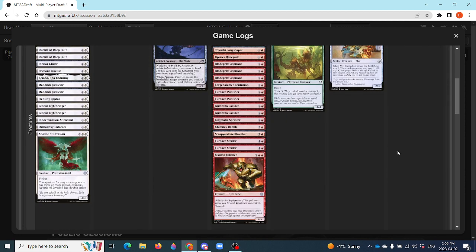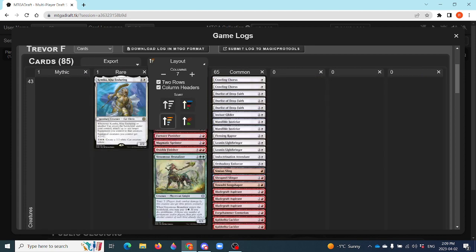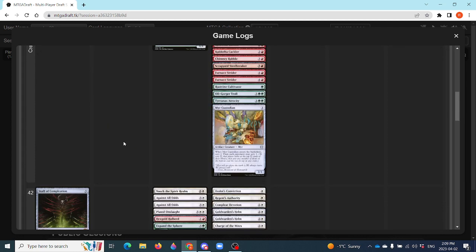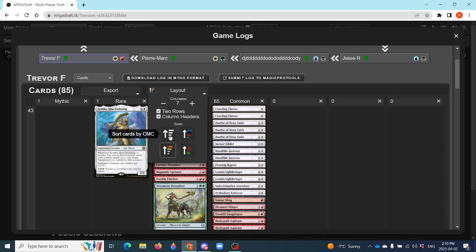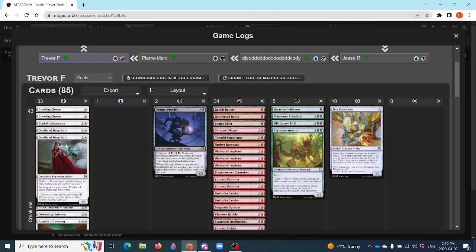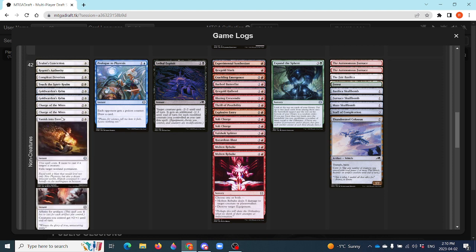And we've got our Boros aggressive player here — his first top eight — and he came in with a plan: kill people very quickly. The only rare he's playing is Kemba, but that is quite good. He's got a lot of equipment — Hexwood Halberd, Birdbatter Fist, three Miriam Verdish, though I suspect those will get cut — and a couple of Reconfigure cards as well.